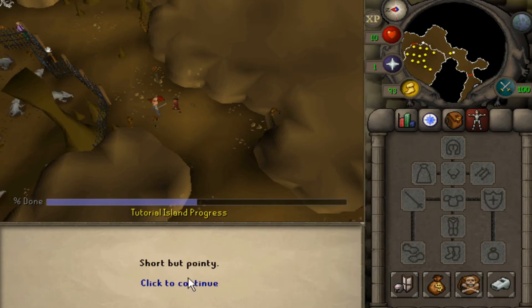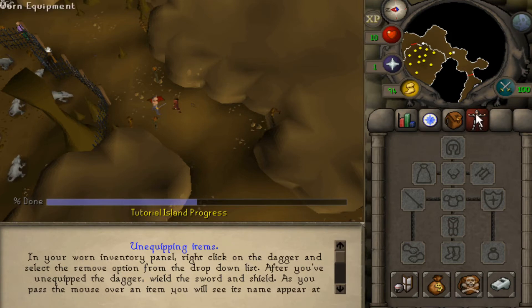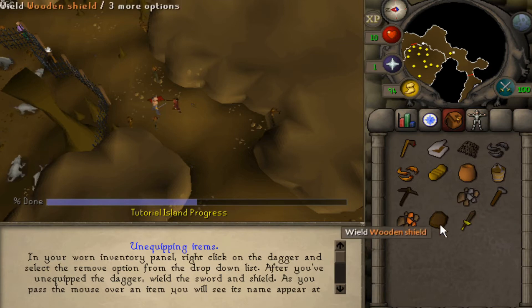You can also just left-click on it — usually the top item on the list you can just left-click to do. So you need to go to your inventory tab if you want to do that — it's like you click and it says 'wield' and it goes straight there.